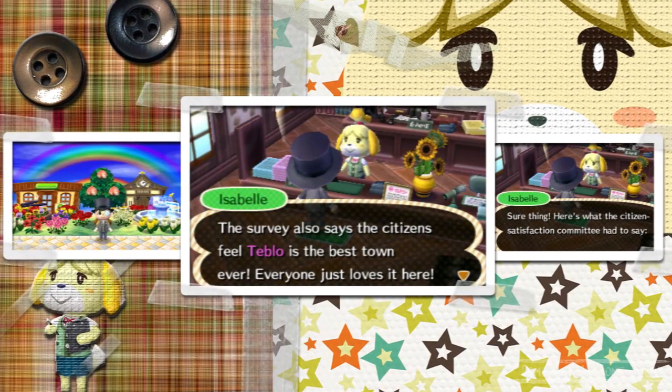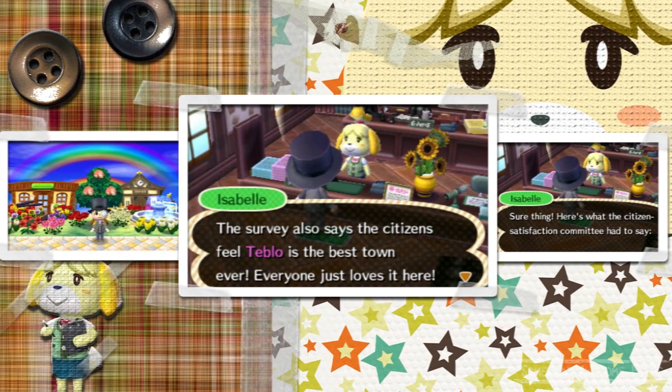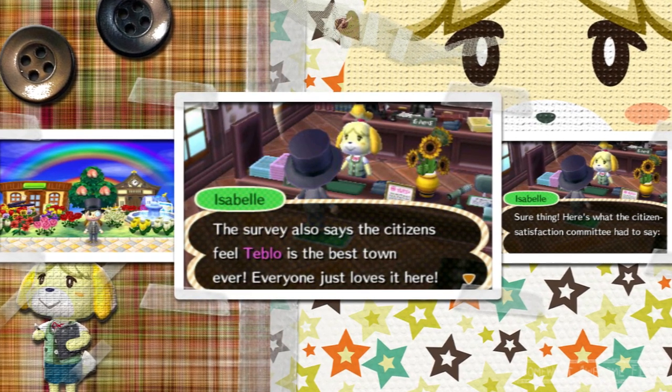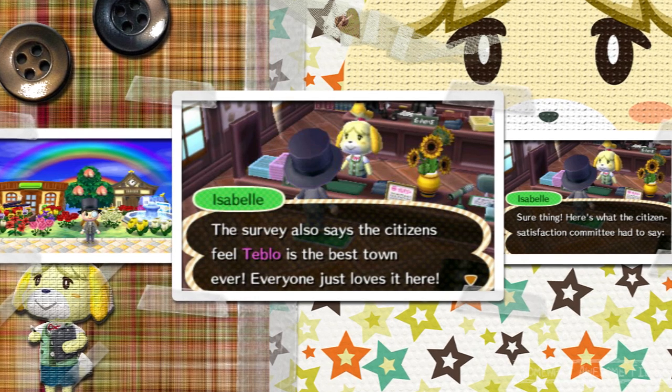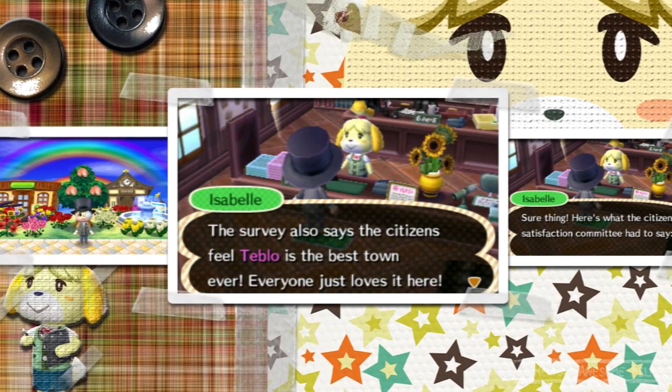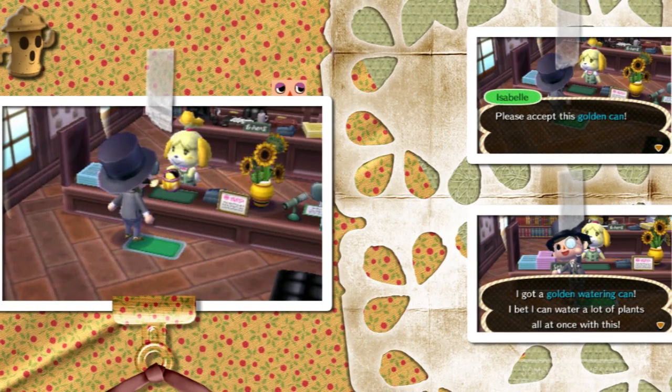And she'll say, well done. Now the trick here is you have to talk to her every single day for 15 days and make sure that town rating has not changed. Easiest way to do that? Don't change anything. Don't cut down trees, water all your flowers, pick all your weeds. Do that for 15 days.